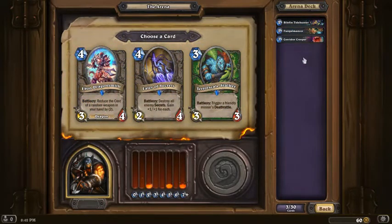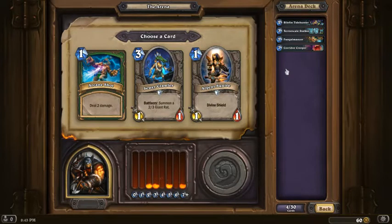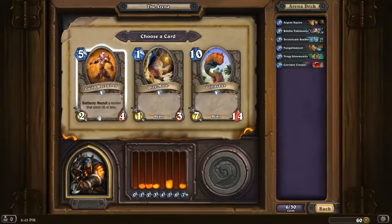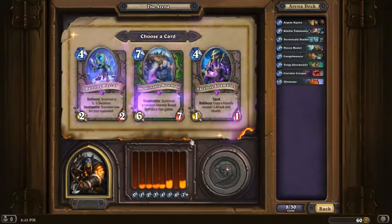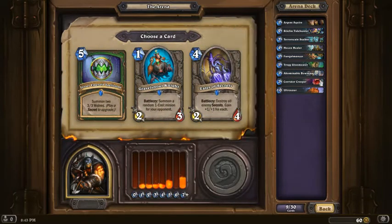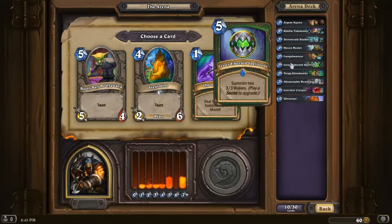We're going to pick Fungal Mancer because with Tundra Rhino there's no guarantee we get a Beast. Stalker I guess. Squire is good. We need a late game minion — Hosen Healer would be good, but Abominable Bowman is pretty insane. It goes well with the Stalker we picked. In this case, definitely the Spellstone — Spellstone is good even by itself. It's basically a five mana 6/6 stat-wise, so it's a really good card.